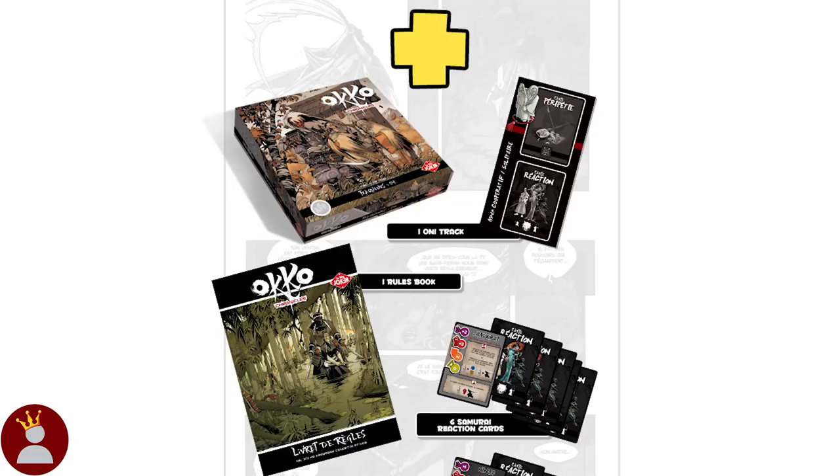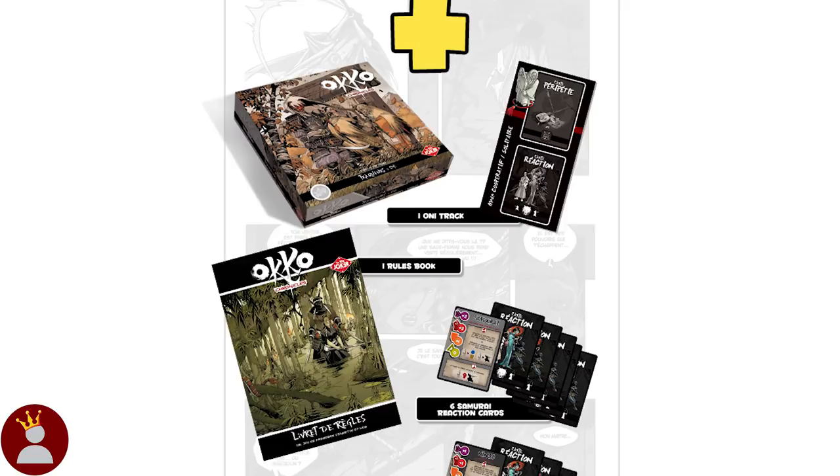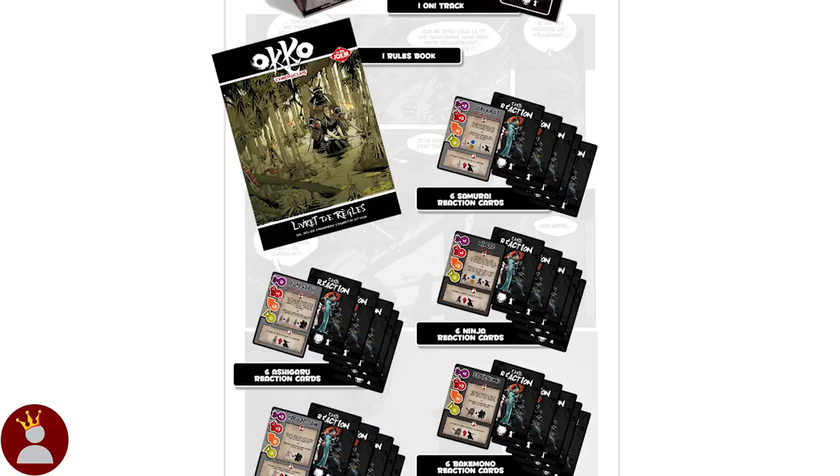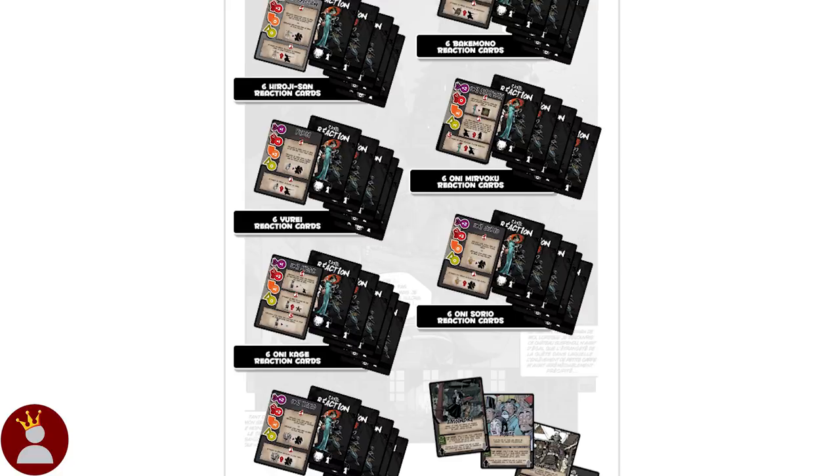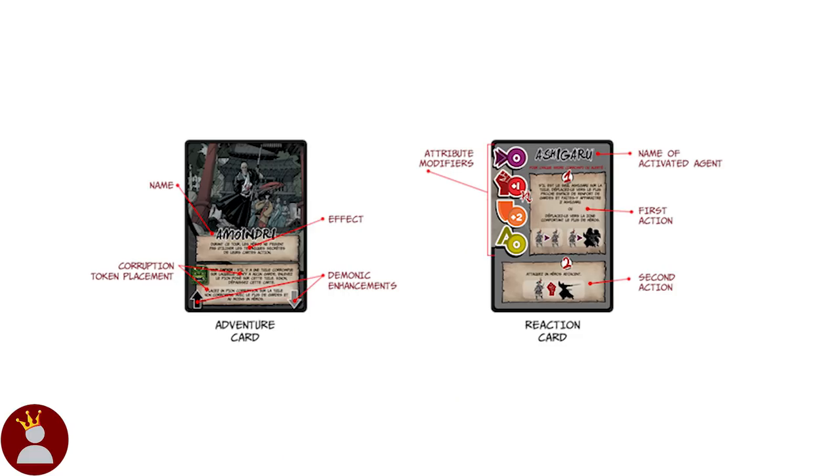The Oni Hunters expansion is what adds a fully co-op or solo mode to the entirety of the rest of the game. This includes everything necessary to replace the oni player with a card based AI system. These items are an oni track, a rulebook to explain the new AI system, 6 reaction cards for each type of enemy unit, and 18 adventure cards. The adventure cards are used during the strategy phase to enhance or otherwise provide effects for the enemy units, and the reaction cards are used in the activation phase after the heroes have finished their turn, modifying the enemy attributes and providing 2 actions for them to perform. Lastly, there's a large storage box for all the miniatures in the game so you need fewer boxes for setup and teardown.